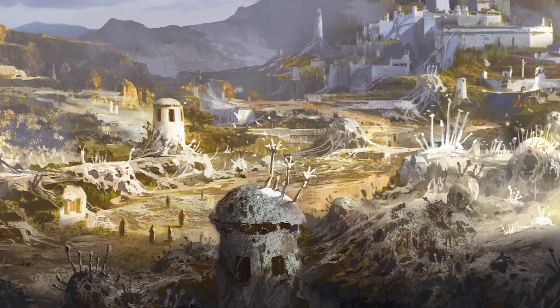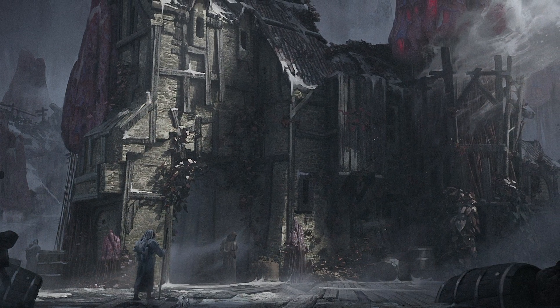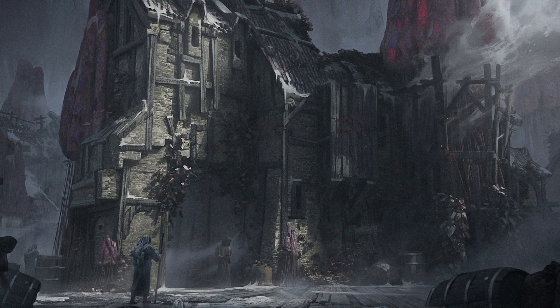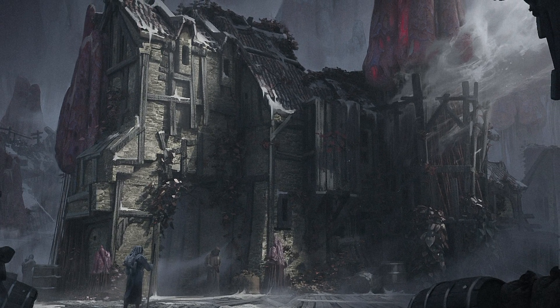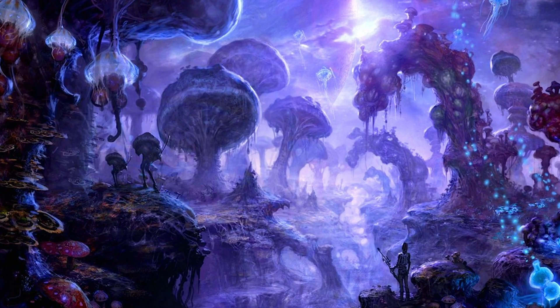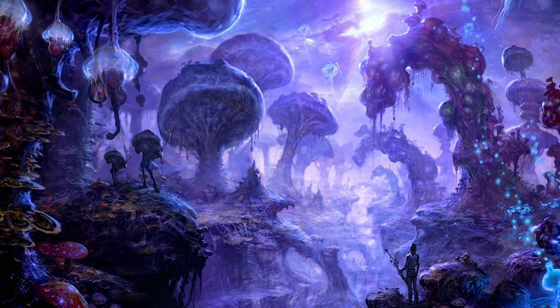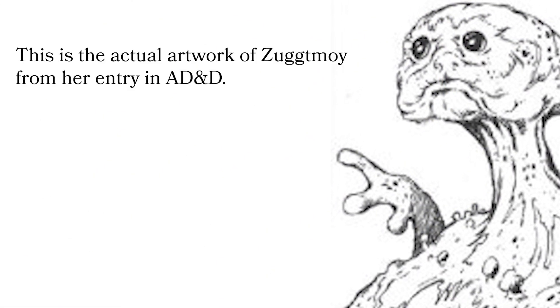Something neat about these creatures is their intelligence — they have an intelligence score of 2, which is pretty stupid, below some animal intelligence. However, as a fungus, they're not necessarily stupid; they just operate differently. Through their mycelial network, they can somewhat psychically communicate with other Ascomoids and fungus in general. The point is they are able to coordinate — so if you have a dungeon with a long hallway and an intersecting path, one Ascomoid could chase the party while another goes around to cut them off and corner them.